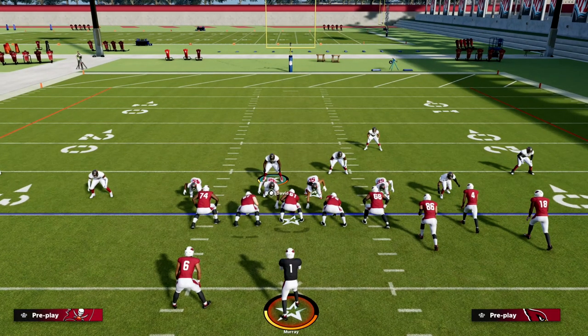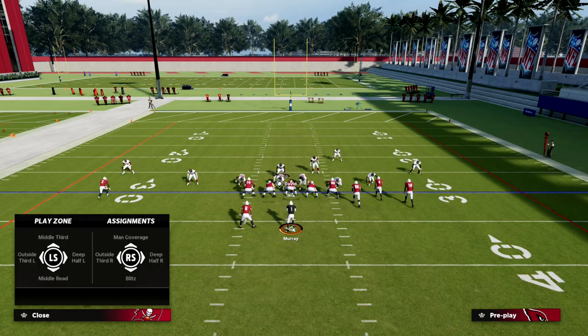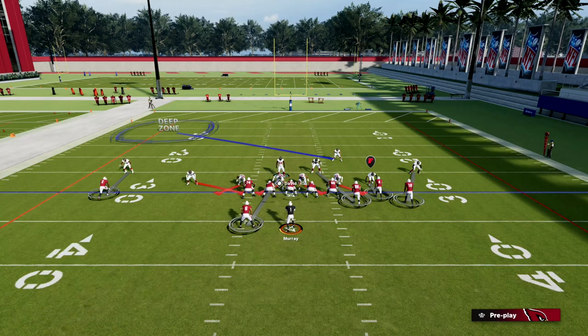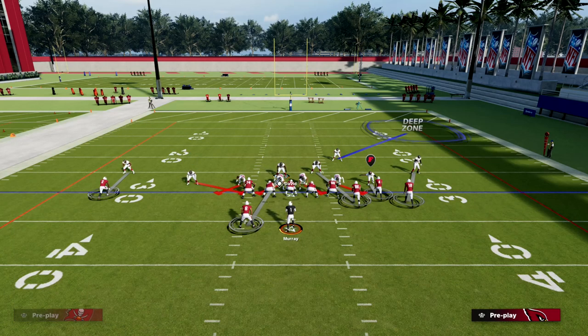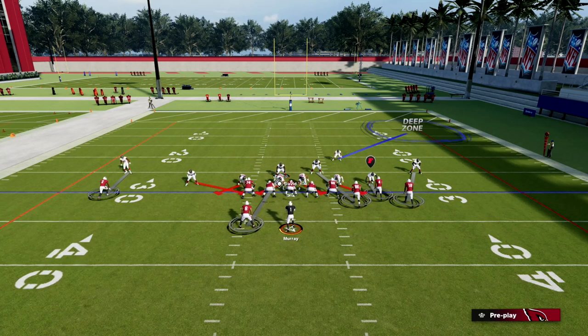We can also make some really good adjustments to our safeties. If I hot-wrap my safety, I can put him in an outside third to either side of the field — left or right — or I can put him in a middle third. I have some different adjustments in Big Nickel that I don't get in a lot of other formations.